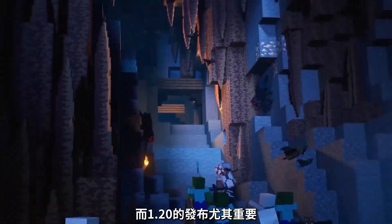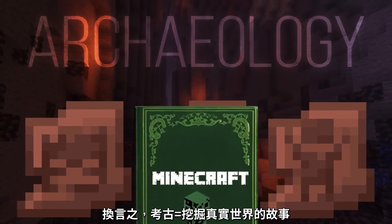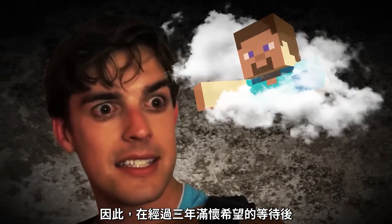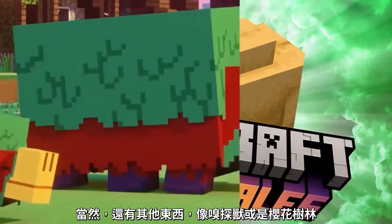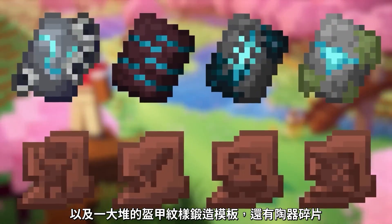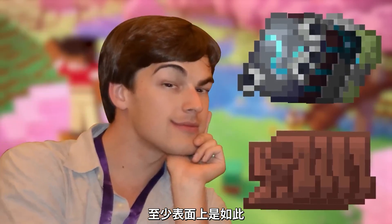That was doubly so for 1.20 because they were finally adding something that had been teased all the way back in 2020: Archeology. Archeology is literally uncovering history — it is putting together the lore of real life. I waited three years in anticipation, and finally when the Trails and Tails update came out, we got a camel, a sniffer, a new cherry grove biome, and a handful of armor designs and broken pots. Not exactly the most groundbreaking stuff, at least at first glance.